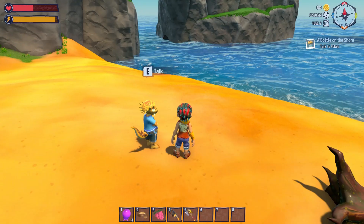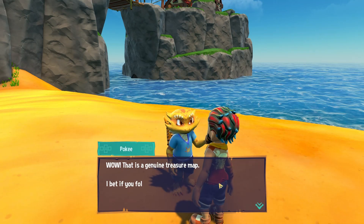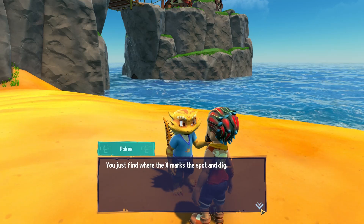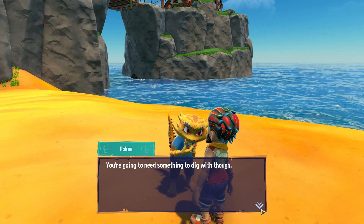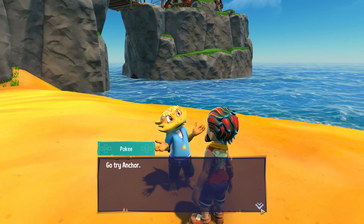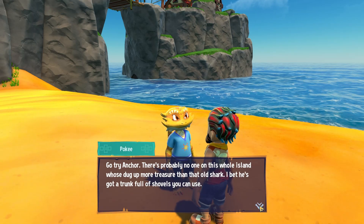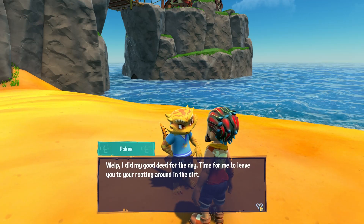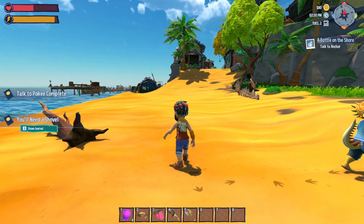'That's a genuine treasure map. If you follow it, you'll find something cool. You find where the X marks the spot and you dig — super simple. So simple, even you can do it.' I don't have a shovel, though. 'You're going to need something to dig with. Don't look at me. Go try Anchor — there's probably no one on the whole island who's dug up more treasure than the old shark. I bet he's got a trunk full of shovels you can use.' Okay, I'm still friends with him. Let's go find Anchor.